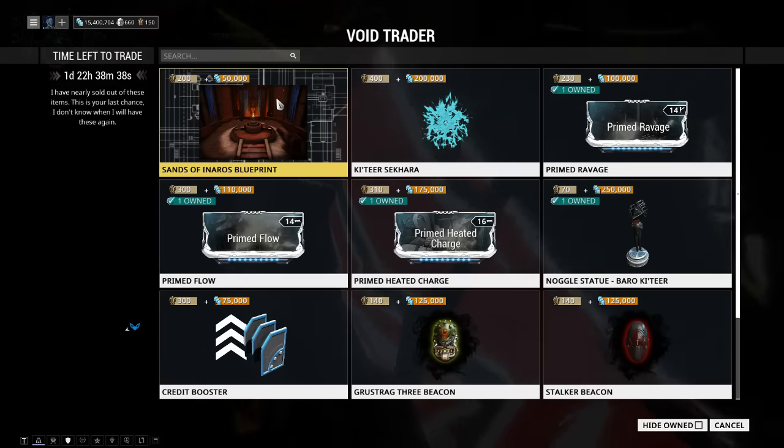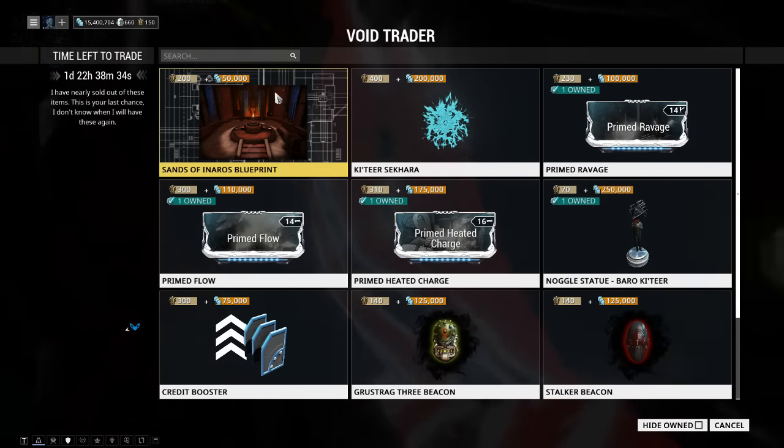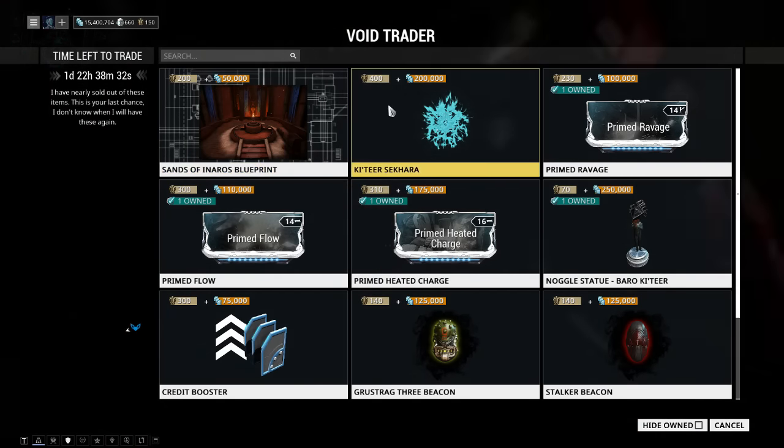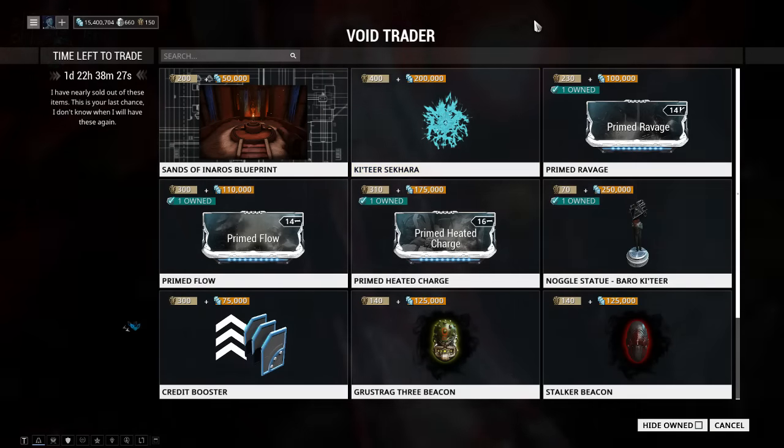Next up, the Katar shoulder pad — 400 ducats and 200,000 credits. There isn't a preview of it, it's expensive. I'm going to skip it.